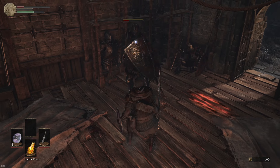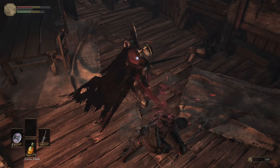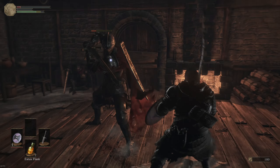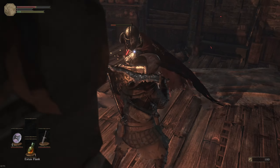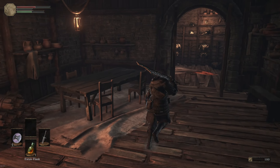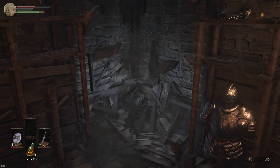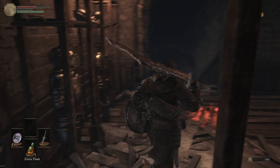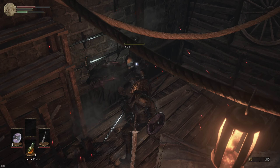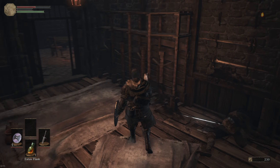I'll just go for the backstab. There's the guard counter. This guy's getting me. Backstab a rooney — got you with that backstab baby. Move plus B is dash. There's obviously a hidden item there. Catch you later. I missed doing a kick, oh well.